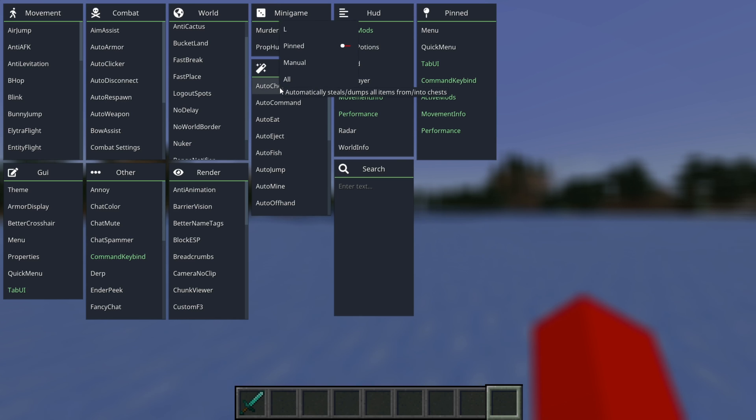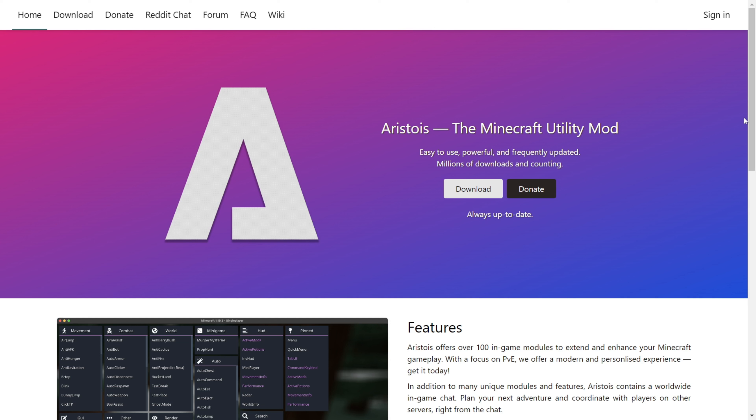I'm showing you how to get Aristois from Minecraft 1.21. First off, you want to head over to their official website, aristois.net,